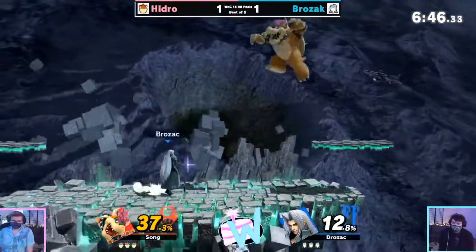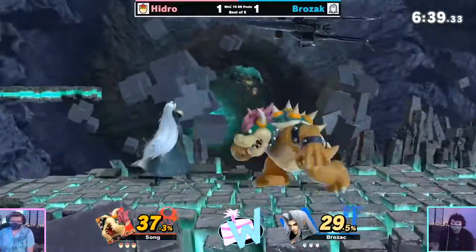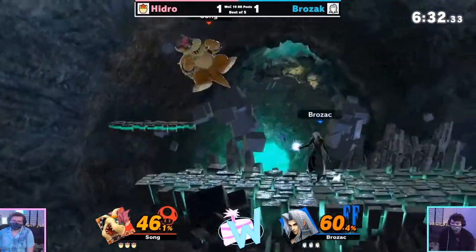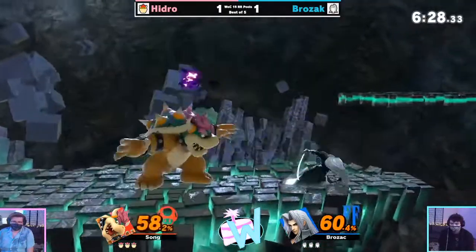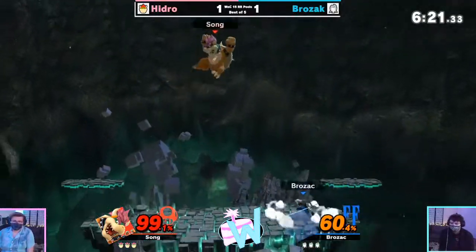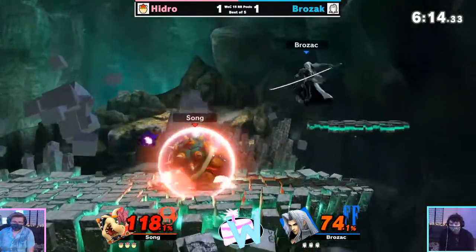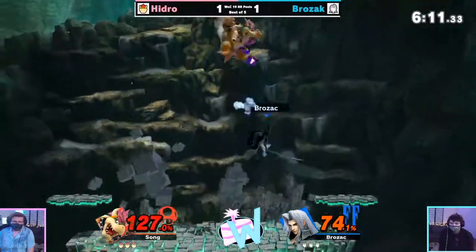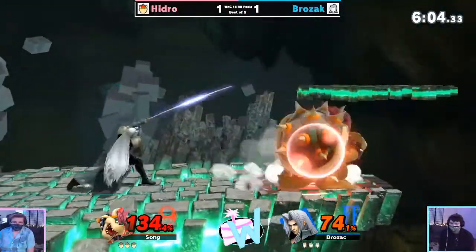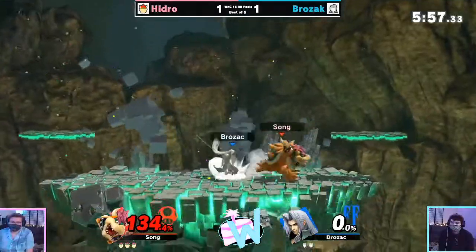Nice save stuff coming in here. Nice tech chasing from Brozak there, really good pressure on the platform. I wonder what the bans were — I'm not surprised that we have some platforms here. I think Brozak probably wouldn't ban the animal process. Whatever you choose, there's going to be platforms. Hydro's probably always going to pick the stage with the platform. All right, relatively even starts here. Bowser's got some time to work with his weight, but just dropping shield a little bit too early. Nice bait there with the double jump. Another Shadow Flare. The parry forward smash is just such a slow move though.